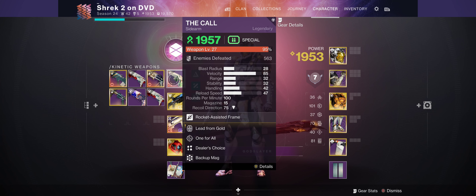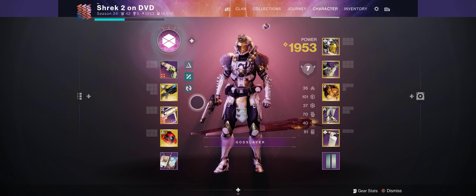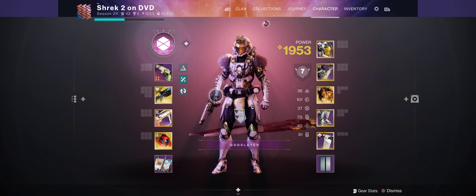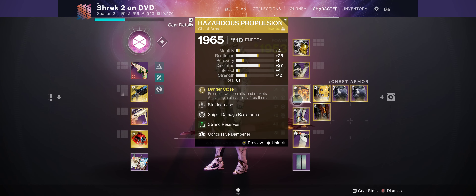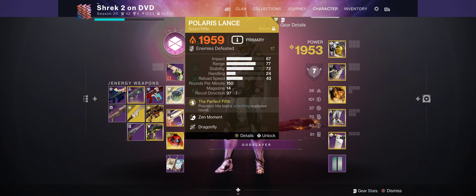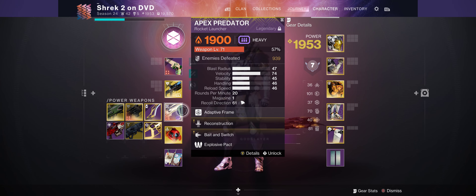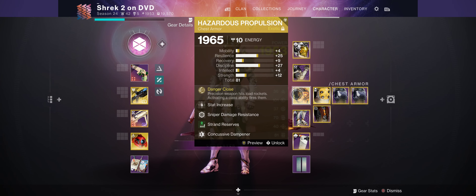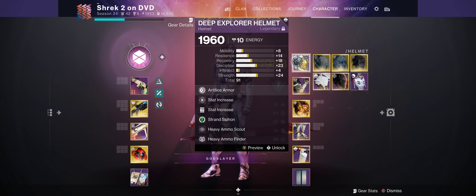You're basically using the Call or the Indebted Kindness as your ad-clearing weapons — these are the guns you're going to use to clear all the red bars. We're using Polaris Lance to get precision hits, load rockets into Hazardous Propulsion, and do some chunky damage with the explosions. Then obviously we have a big damage rocket as our heavy, because it'll be buffed by Hazardous Propulsion.